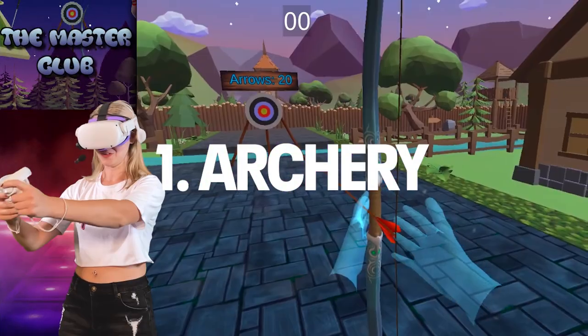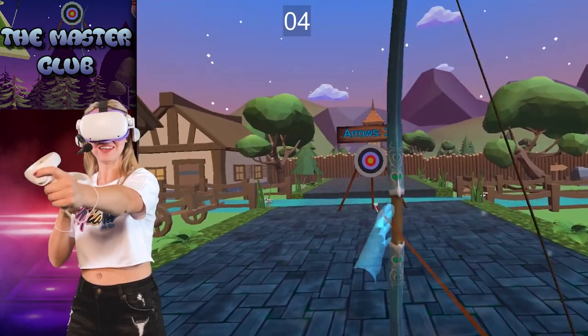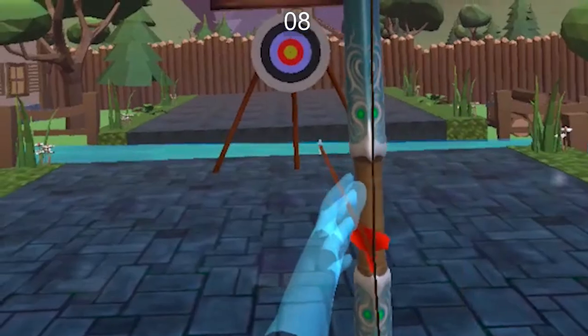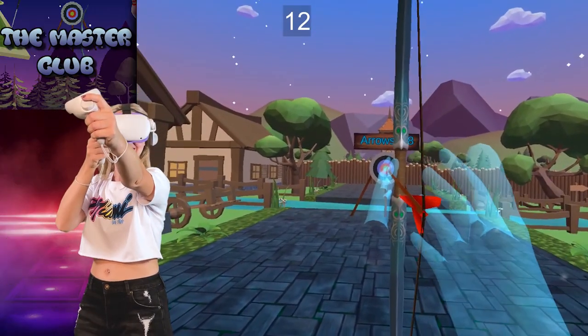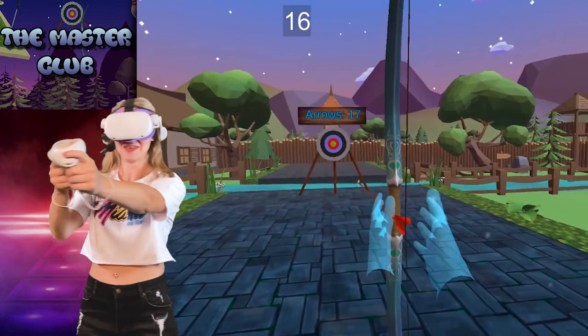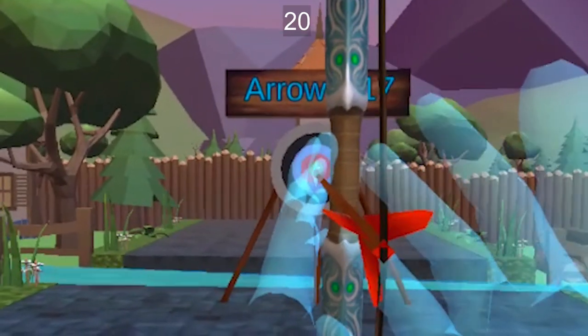Let's try Archery this time. Hold this with my left hand. Oh, nice! No assist, nothing — just you and the arrow. Whoa, that was fast. Hold on, I can make it. This was amazing. I think I figured out how to aim, and I can see that I'm aiming in the yellow target.